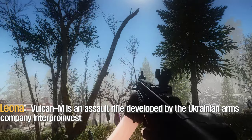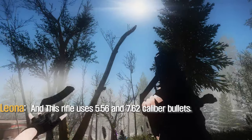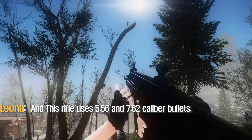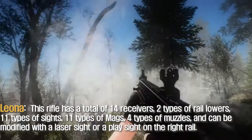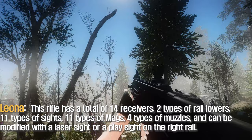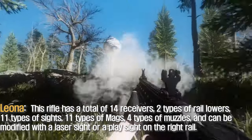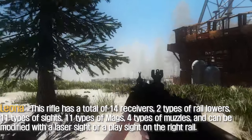Vulcanum is an assault rifle developed by the Ukrainian Arms Company in Japan. This rifle uses 5.56 calibre and 7.62 calibre. This rifle has a total of 14 receivers, 2 types of rail lowers, 11 types of sights, 11 types of mags, 4 types of muzzles, and can be modified with a lesser sight or a placed sight on the right rail.